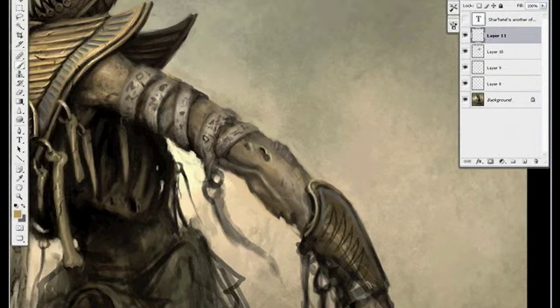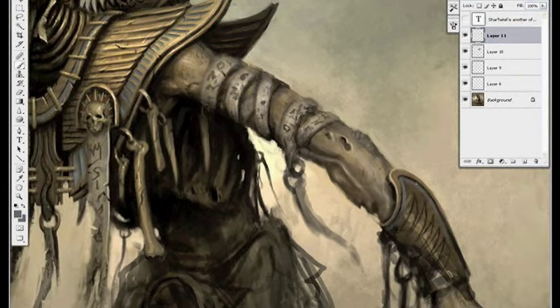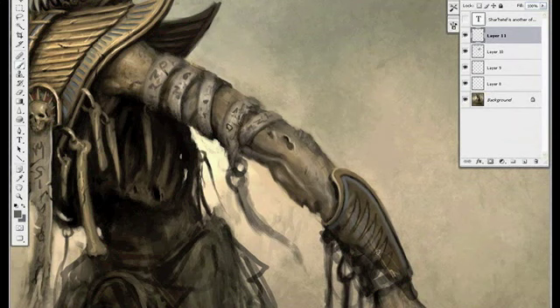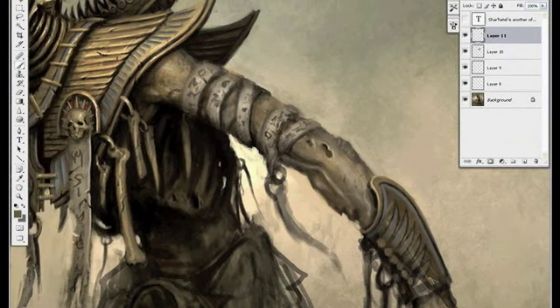I decided to go ahead and use some of the elements from his headdress on his bracers so that it kind of matches — those little spiky wing shapes — and then fill them in with blue and put the little round parts with red in the middle.